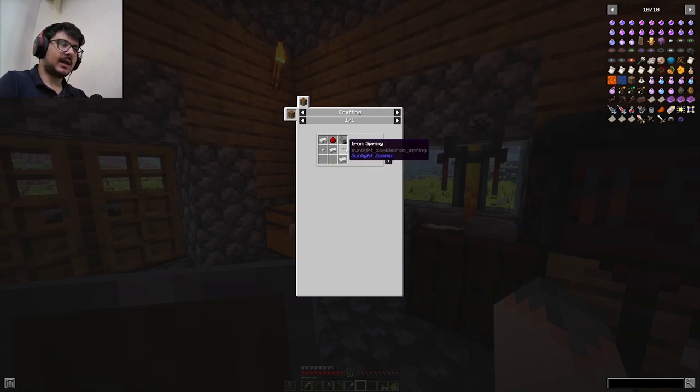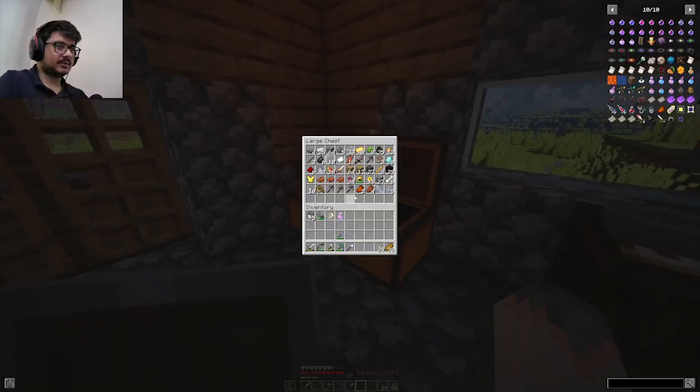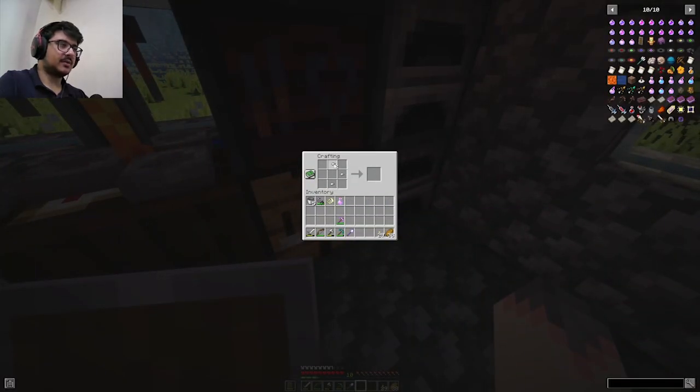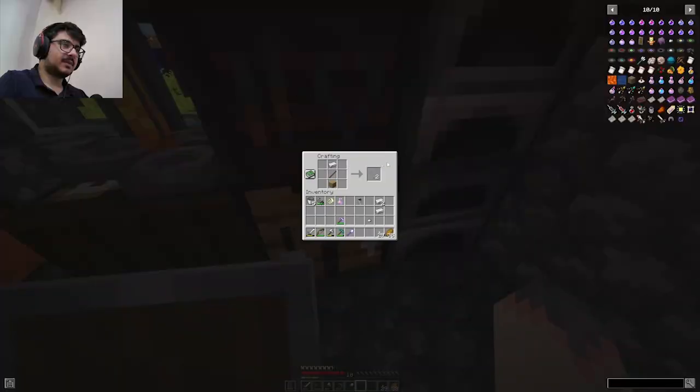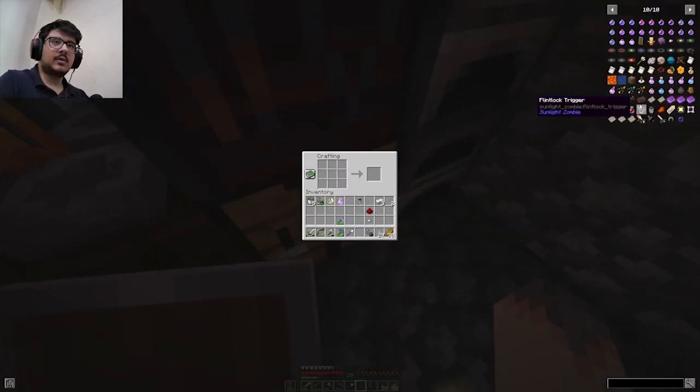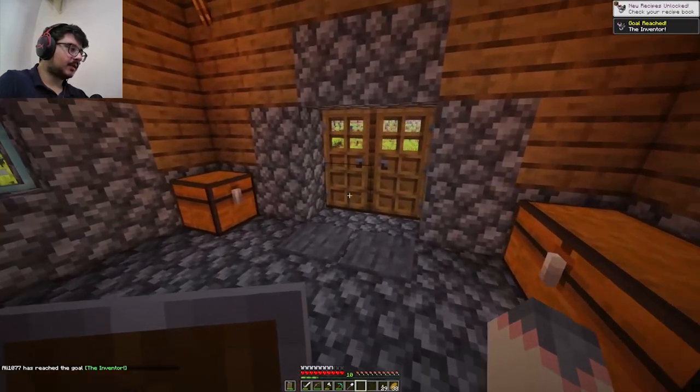To make an iron spring, I think it's like this — yes! Let me also make the tripwire and flint and steel. Now that we got all of our items we can just create this flint lock trigger. Yes!